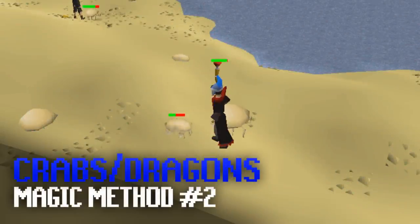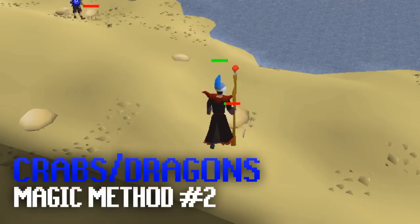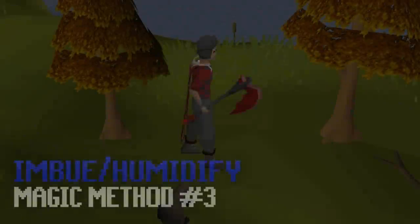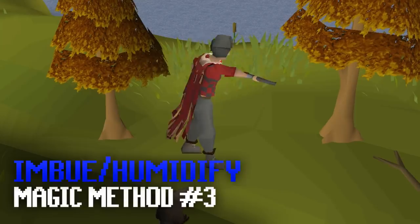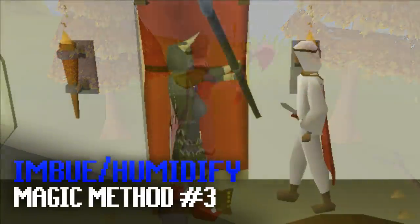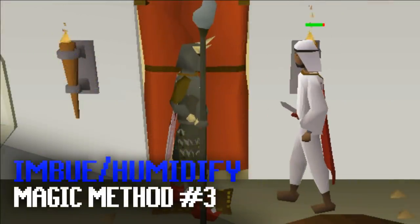Instead you should AFK at one of the crab spots or a safe spot such as blue dragons or lava dragons while wearing decent magic gear. Doing this for 10 minutes will get you as much or more XP than splashing for an hour. You can AFK for a pretty long time and then step out of the map area and back in. Another method worth mentioning is Magic Imbue or Humidify with a fishbowl while doing any other AFK training method — whenever you need to click to stay logged in you can cast a magic imbue or humidify for passive magic experience.